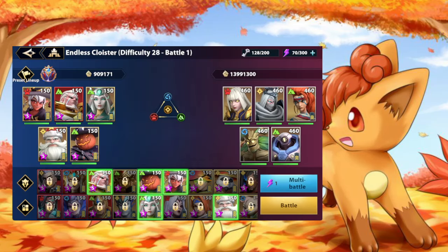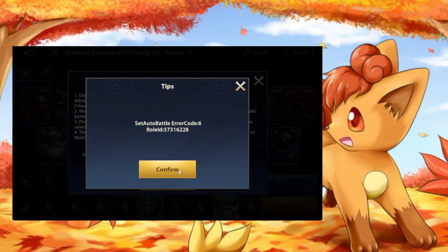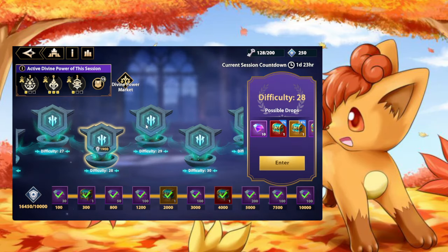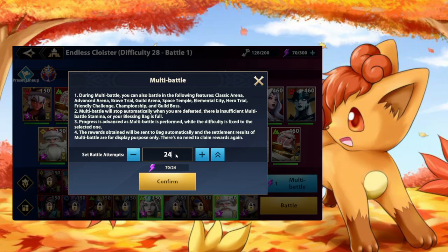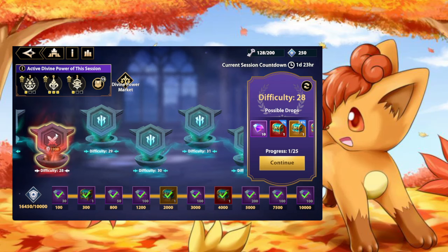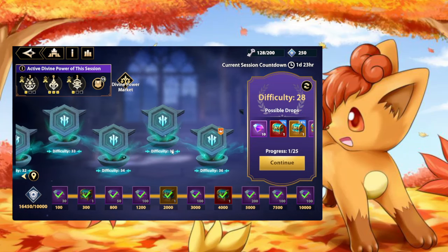Seems there's a bug — let me try one more time. I can't even do that. I think this bug is pretty common; you need to close out of the app and restart it. We'll ignore that for now. Just know that the boss on floor 25 is a poison boss.